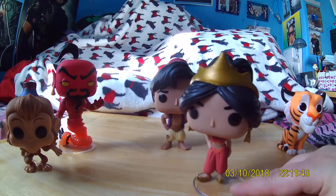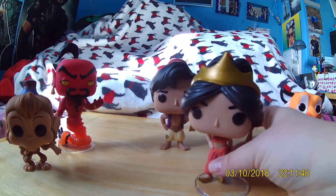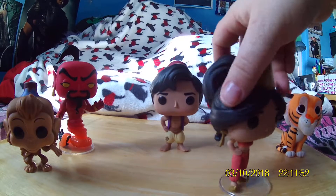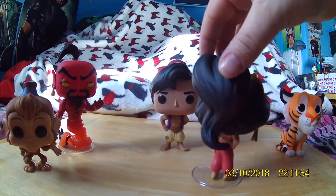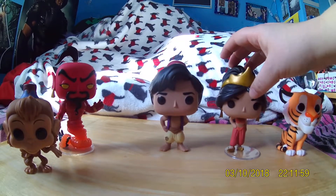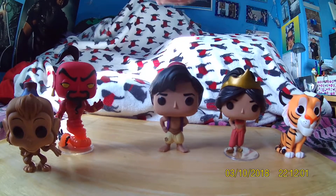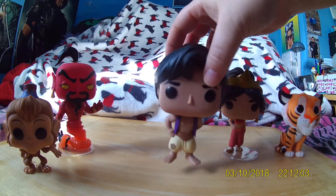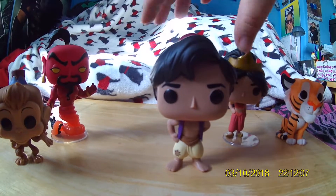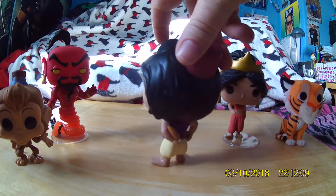We've got Jasmine - quite cool because I like her crown. She can't actually stand on her own because she's very thin at the bottom. I'm going to try and turn her around for you, and her hair's tied up. I will be trying to get her in blue because it's kind of her outfit.